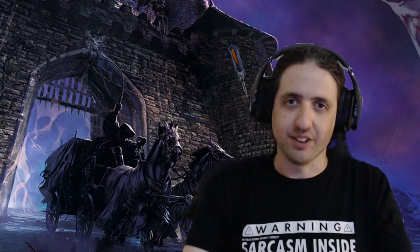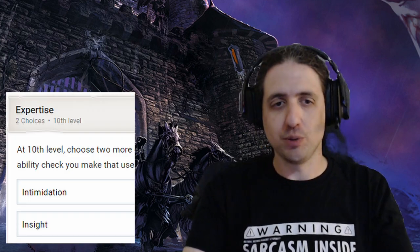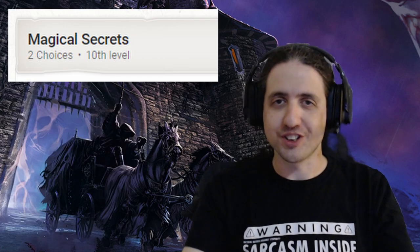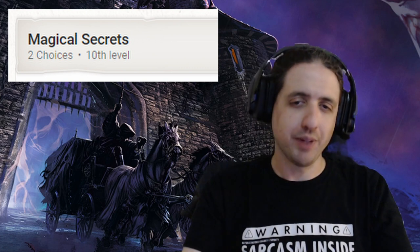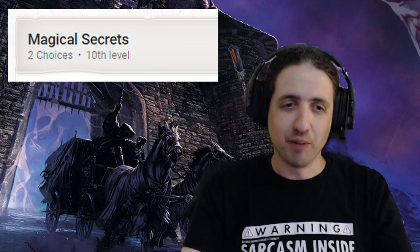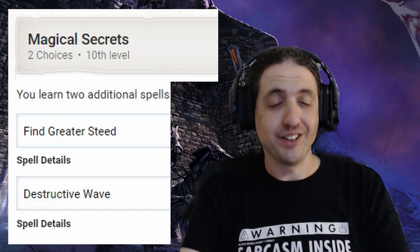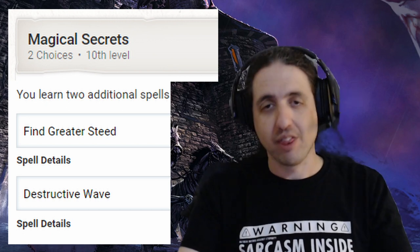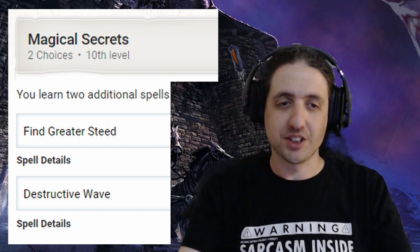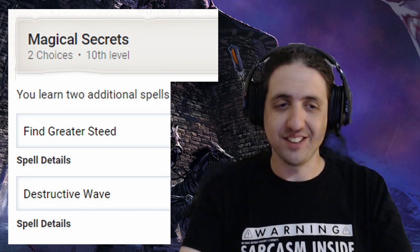Bard 10 is a big one. Pick up two more Expertise skills — Intimidation for more face shenanigans, and Insight because you want to be able to read people as the face. Then, two Magical Secrets. Because the huge paladin feature Find Greater Steed is actually a spell, a bard can get it themselves much earlier than a paladin reaches 17th level. Find Greater Steed — ride a pegasus, a griffin, or a rhinoceros. Why not? Then take Destructive Wave, because it's time for another massive AoE debuff spell, and if you have your flying steed, it's even more fun.